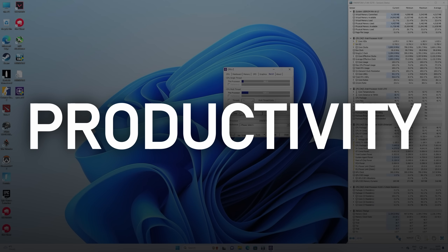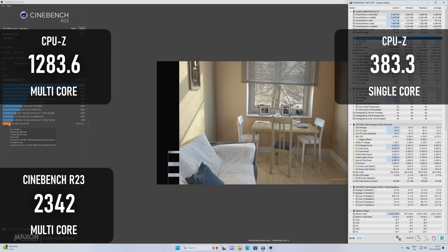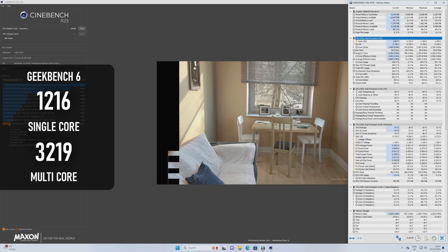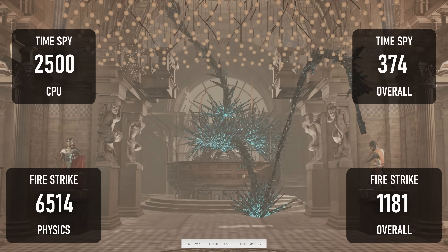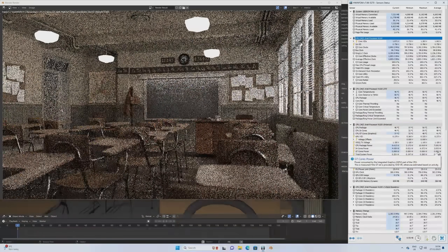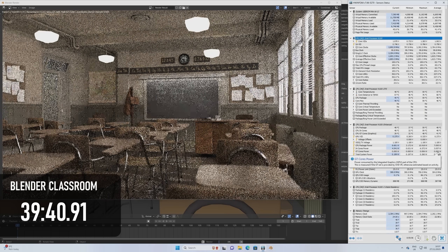Unsurprisingly, the Mini Air 12 isn't really a portable workstation. The N100 can churn out a Cinebench R23 score of 2342 in multi-core and 838 in single, putting it somewhere above a Haswell i3 — which might not sound impressive, but those i3s had TDPs of about 54 watts. While a 6-watt TDP is laudable for some purposes, in certain applications there's no substitute for power. The Blender Classroom test completed in over 39 minutes, which is over 31 minutes slower than any other mini PC I've ever tested.